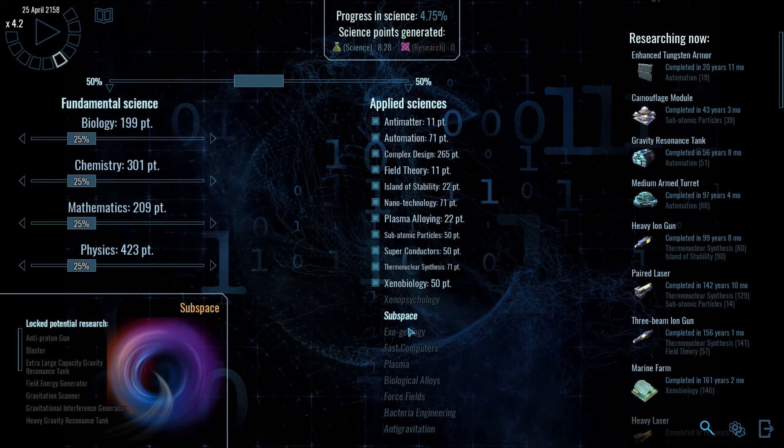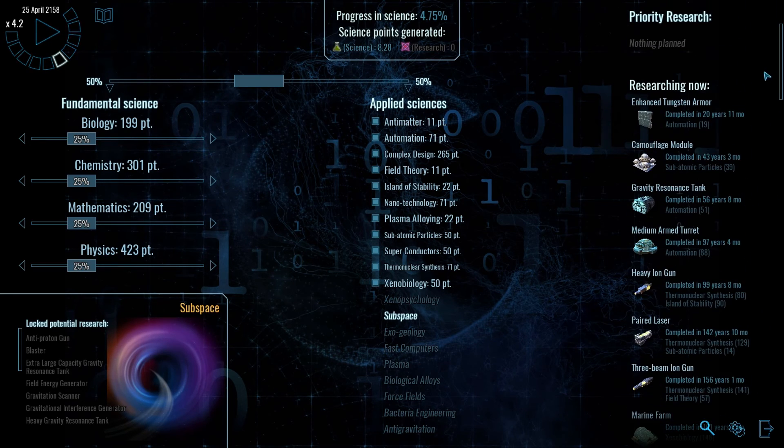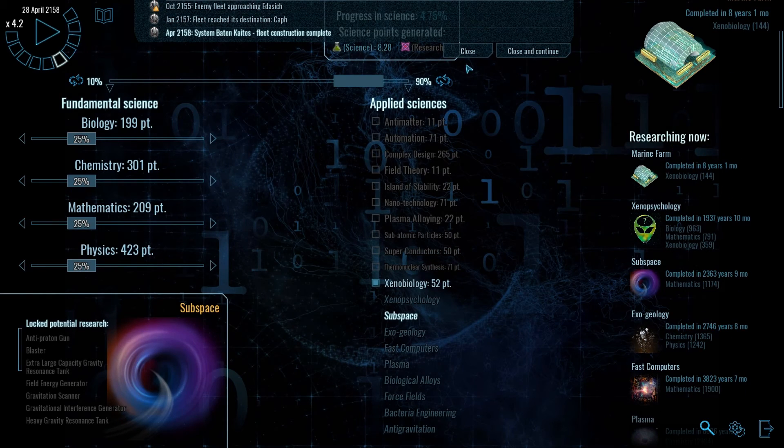Are these just not located anywhere? Okay, I'll research these. Those are actually going to take forever, so let's get some actual researches here. Camouflage. Maybe some better weapons? What's a marine farm? Oh, we definitely need those. Absolutely.